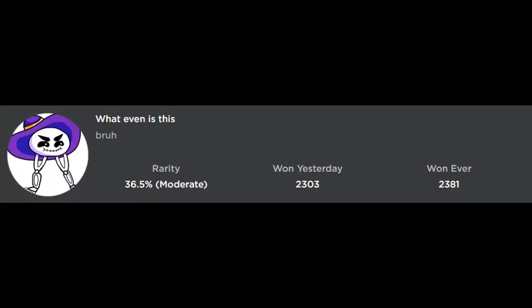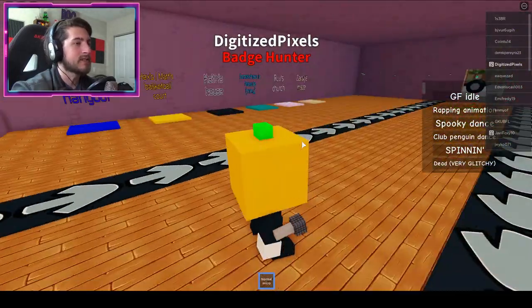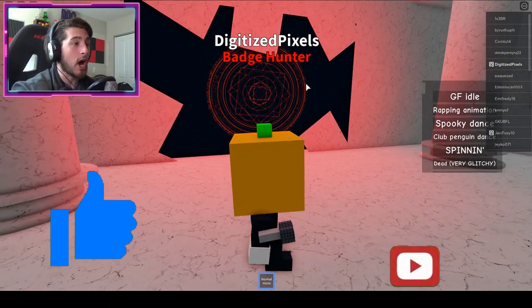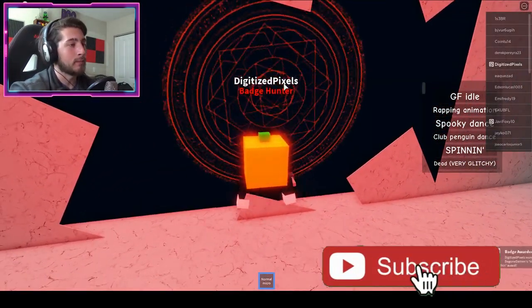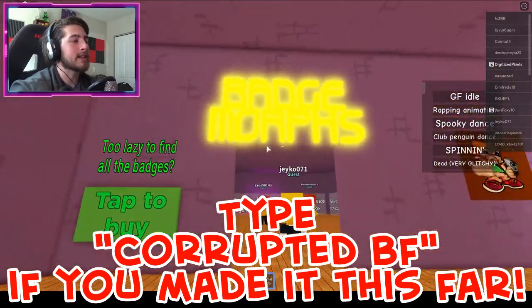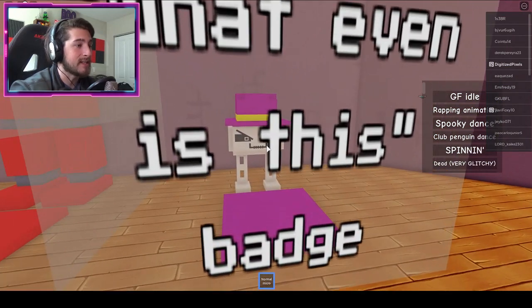Next badge is called 'What Even Is This Bruh.' Go to the map room and head to Rub's Church. Once you have the church, something obviously does not look right — that is what you want to bump into. When in doubt, touch it and it's probably a badge.